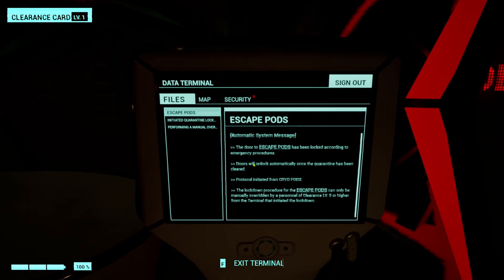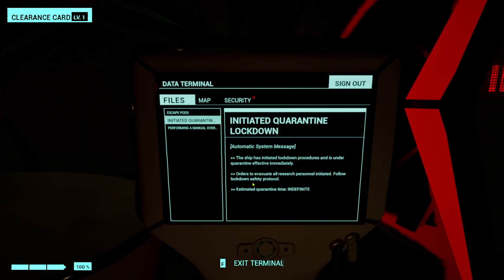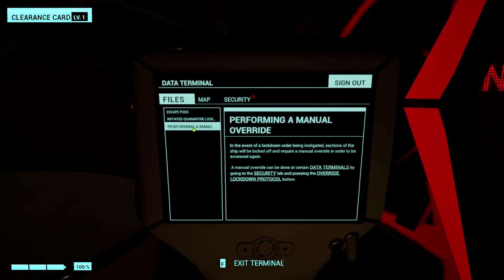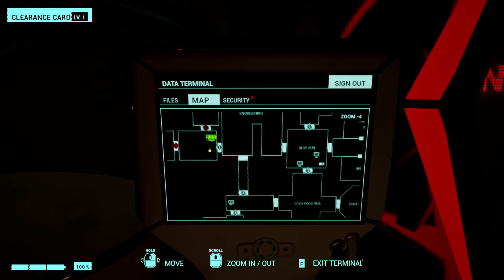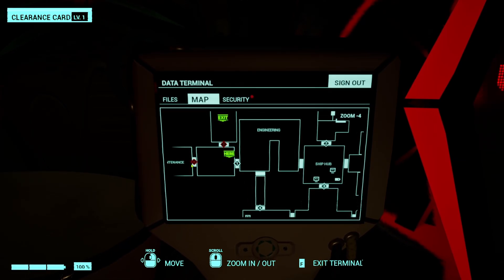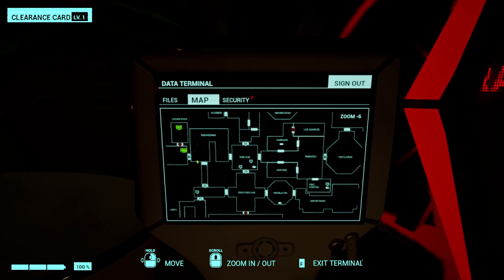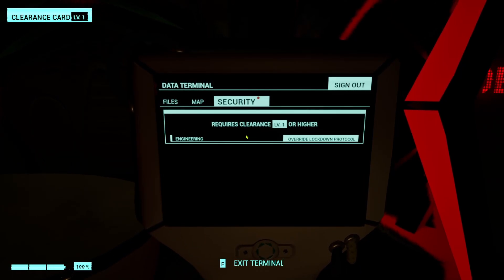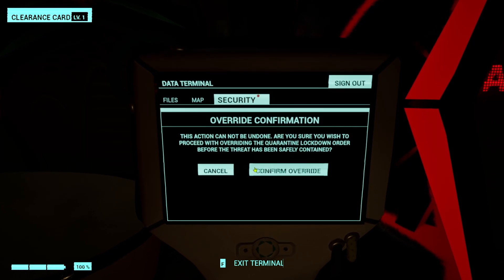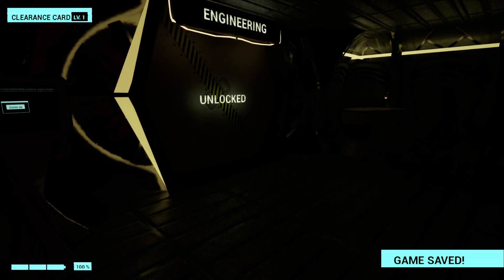Escape pods have been locked. Initiate quarantine, locked down. Got a map and we are here. That was not accessible — this is the exit apparently, right next to it, but we need to go through all this just to get there. Security, clearance level one, override. Let the scares begin.